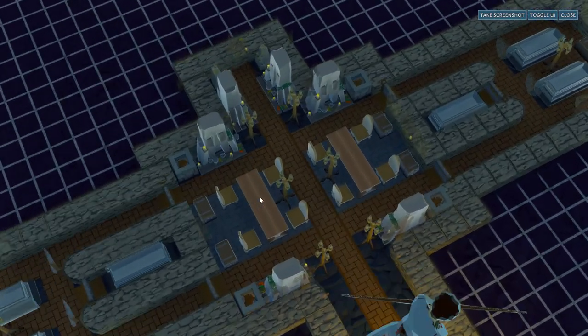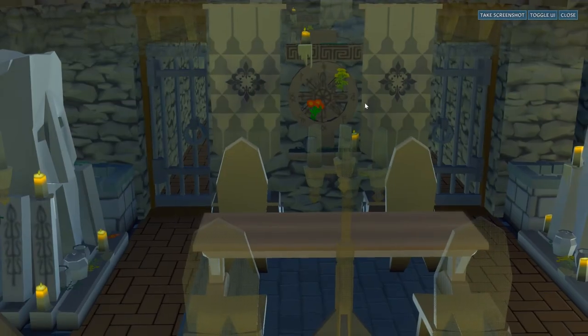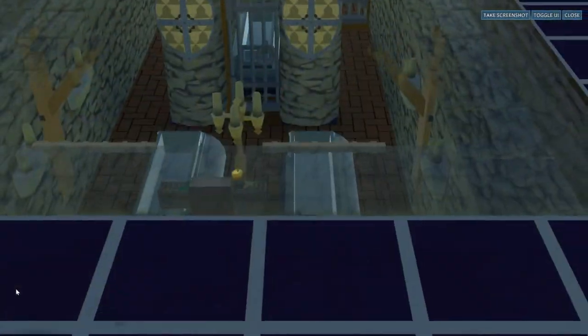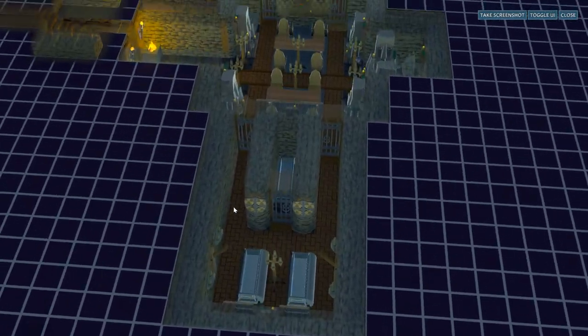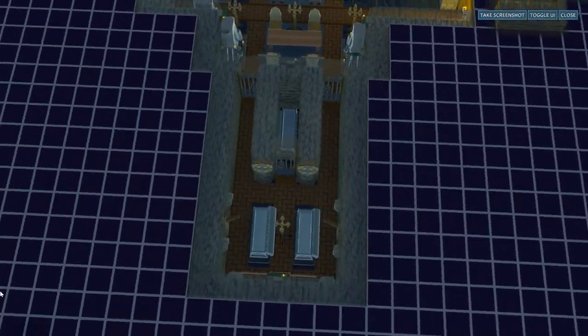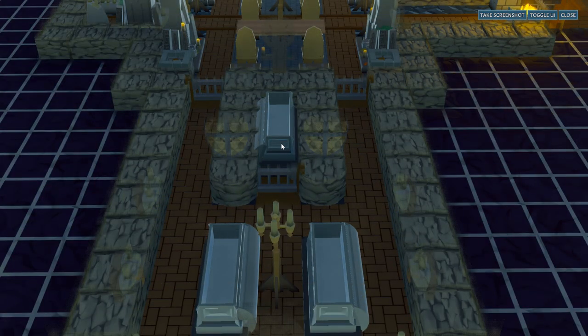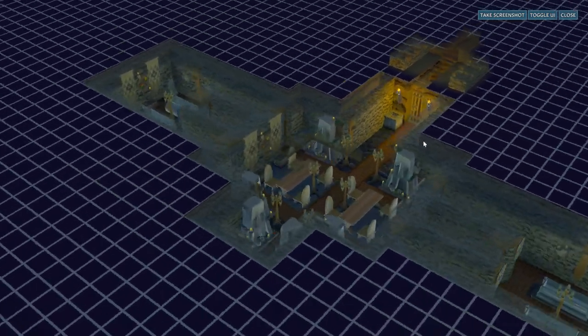There are tables, chairs, lots of candles, shrines, and on each side extra rooms are set up as crypts. Not a lot of caskets, with the center one being locked behind an extra door. This place might not be the best from a gameplay and efficiency perspective but the visuals make up for that in spades.